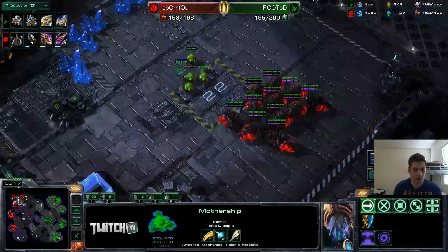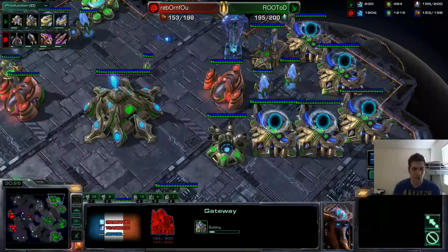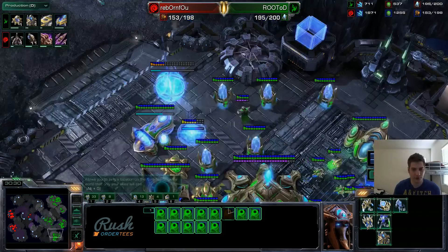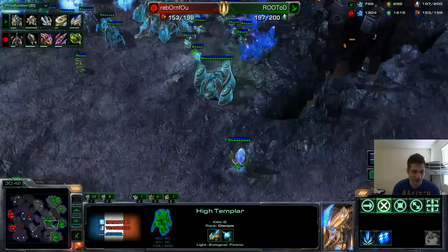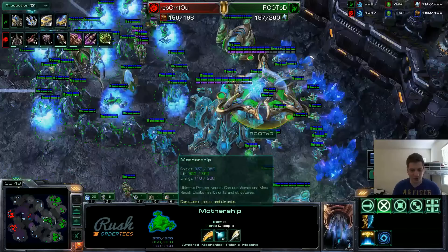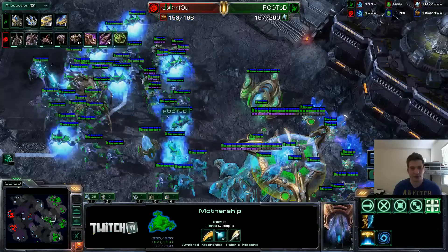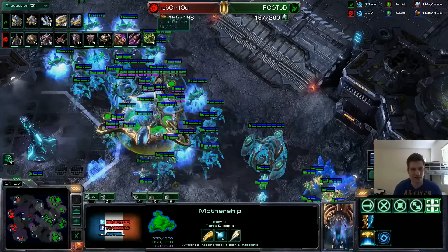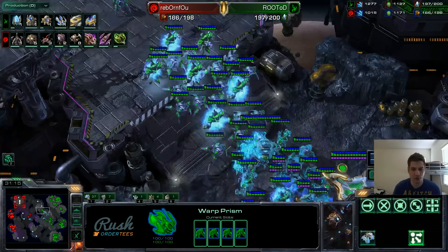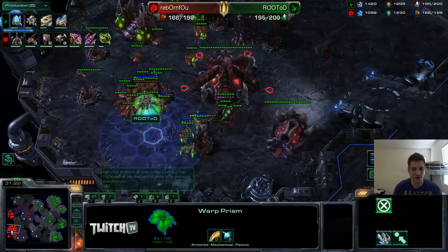My Mothership does come out. He's going to clean this DT down there — I think I'll make one more. Very important things to do with the Mothership so you don't auto-lose against a smart Zerg: you need to have one Observer following the Mothership at all times, and you need to have a War Prism on it as well. Imagine being able to warp units with your Mothership during fights — that's basically what it allows you to do. I'm going to get one War Prism just to follow my Mothership pretty soon here.